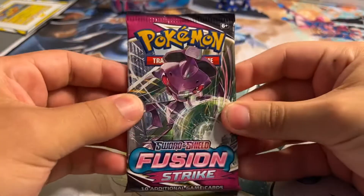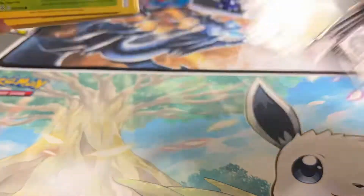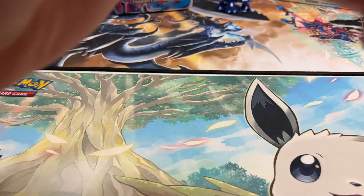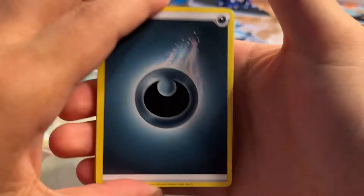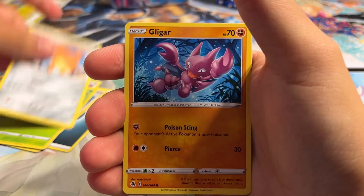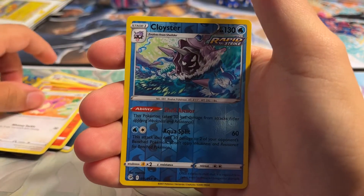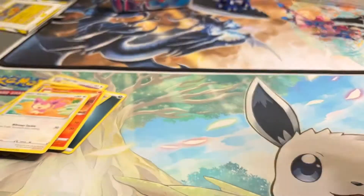Next pack here — we got Genesect. I don't really know what's in this set guys. I kind of found this ETB and just got it. So let's see if we're able to pull something good. We have a Dark Energy, Grapploct, Diggersby, Cinccino, Pansage, Cufant, Gligar, Slugma, Skiddo. We got a Reverse Cloyster and a regular Rare Cloyster. Really cool there guys.